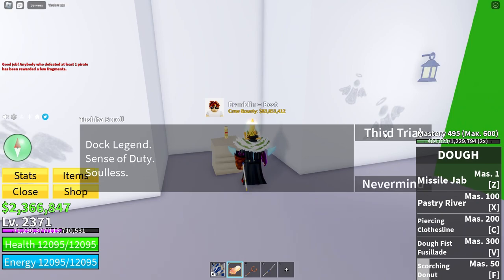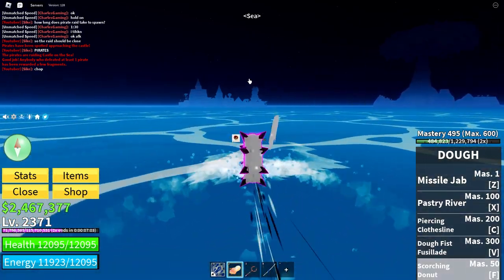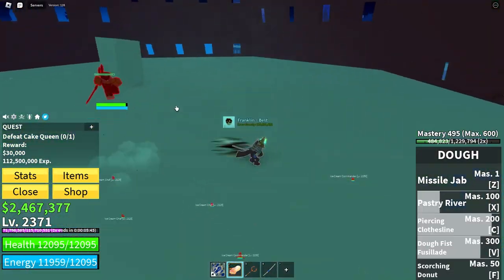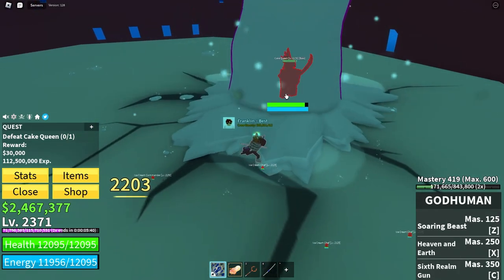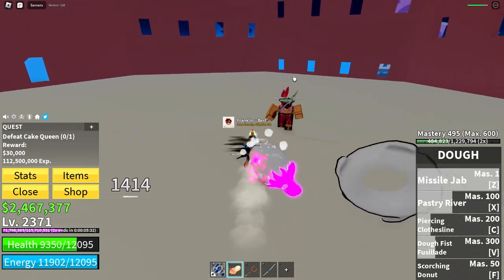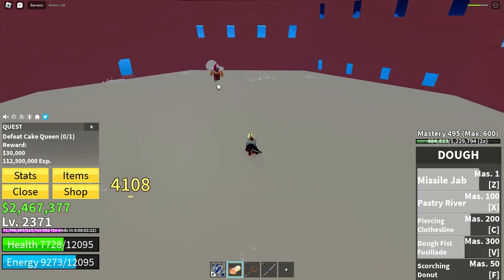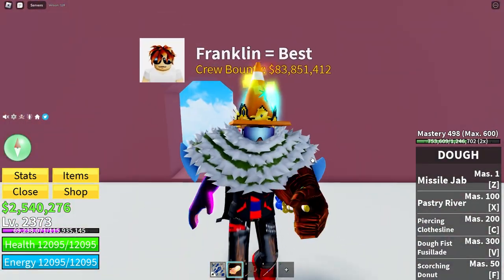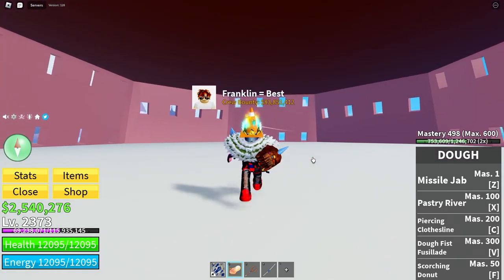Here we go. Third trial: Soulless. You're going to want to go to Big Mum. When you're at Big Mum, you're going to have to kill her. And there we go. So I talked to some people and it turned out that I had to kill her before the music ended. I think I have to do that again.